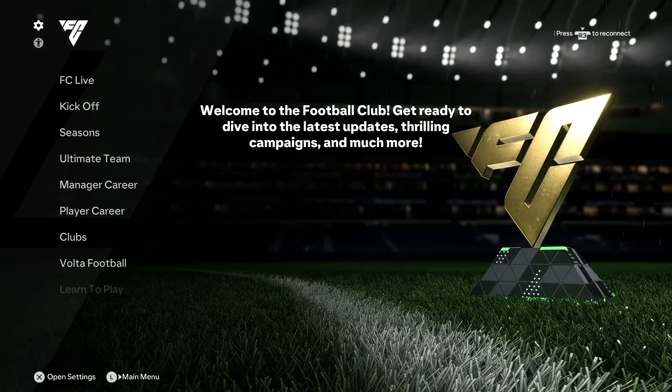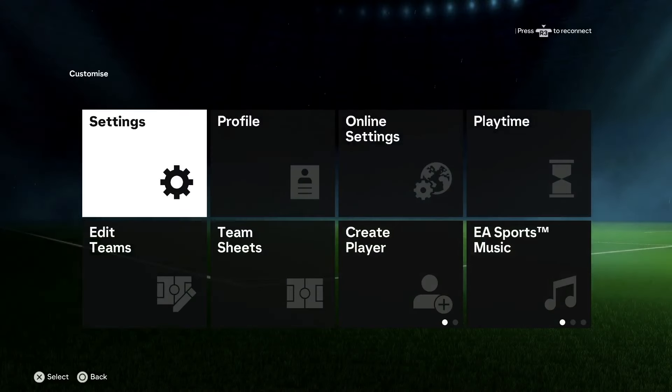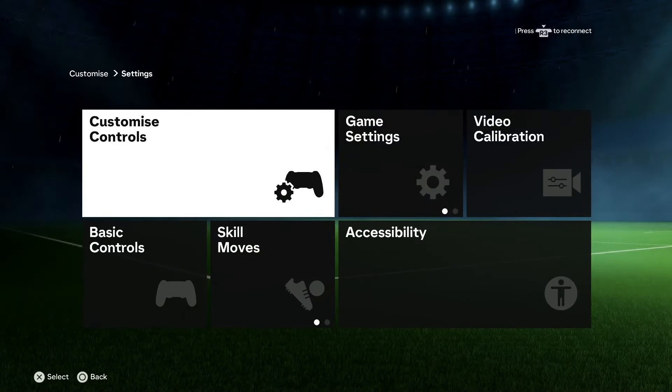First of all you need to open up the settings menu from the top left hand corner. Now you need to open up the settings style. From here you need to go into customize controls.